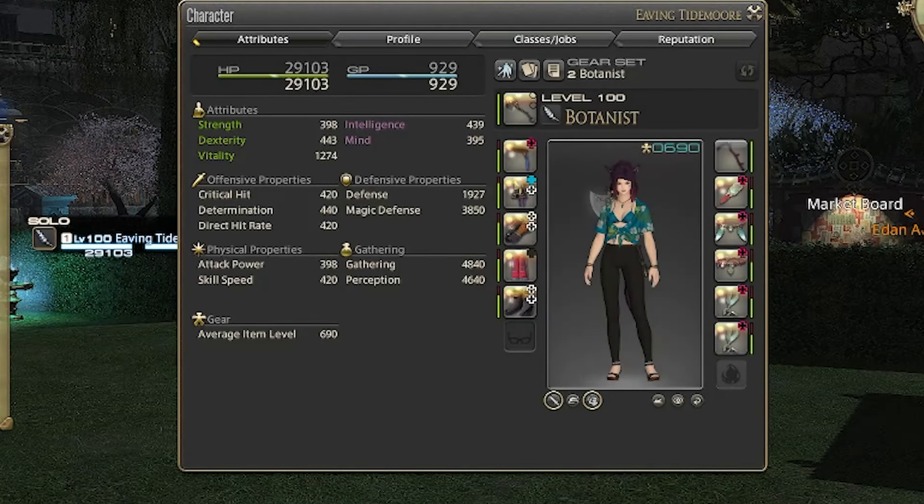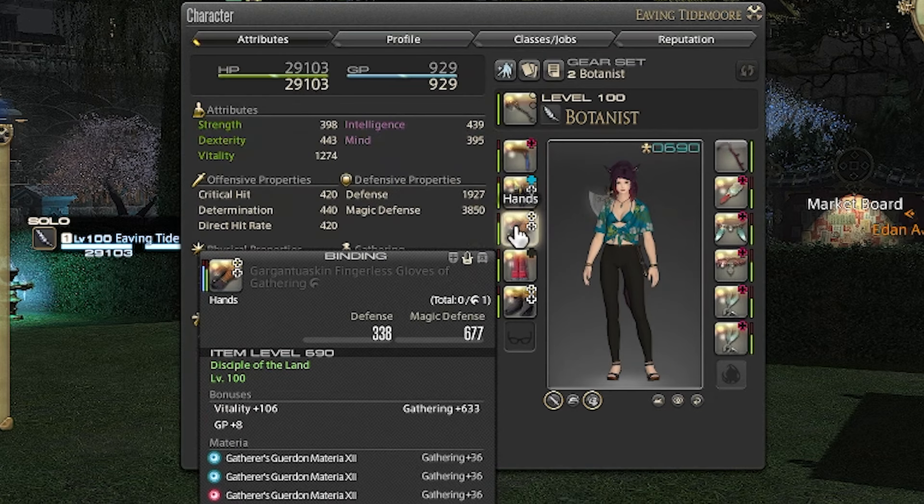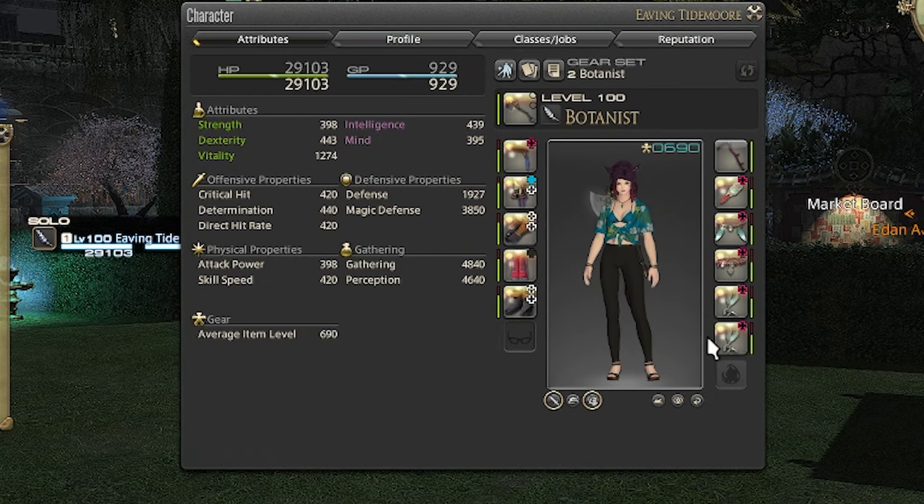As you can see, my botanist is almost completely max-geared and pentamelded. My offhand still needs to be replaced with a high quality, but I have more than enough stats for this farm.